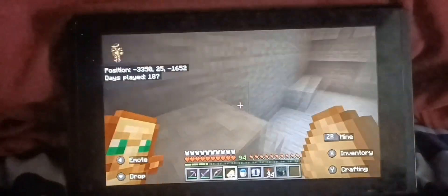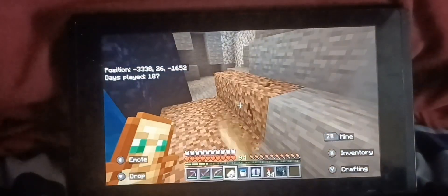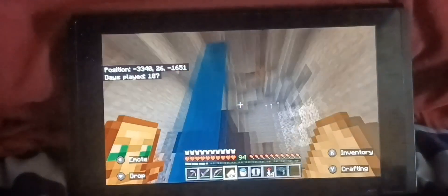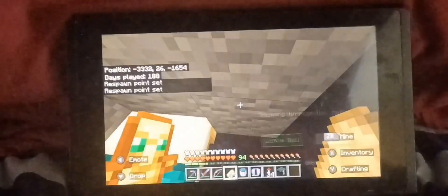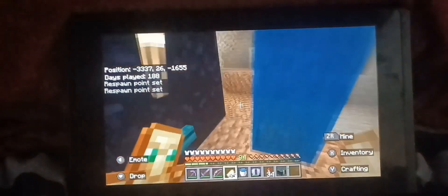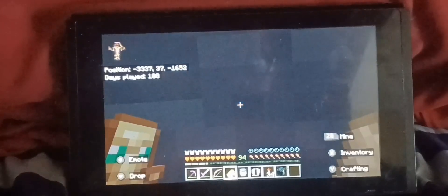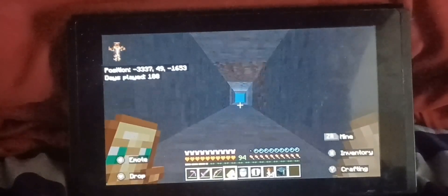I expected the nether portal to generate on land where I can see the sun in the sky, but no — the nether portal generated inside of this cave with nothing in it. Also, I just realized that the covers on the Minecraft bed serve no purpose because the characters sleep on top of the covers.